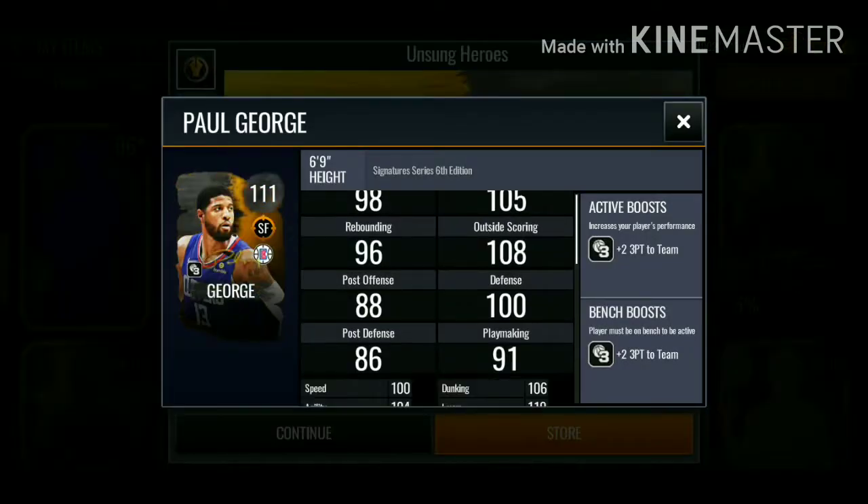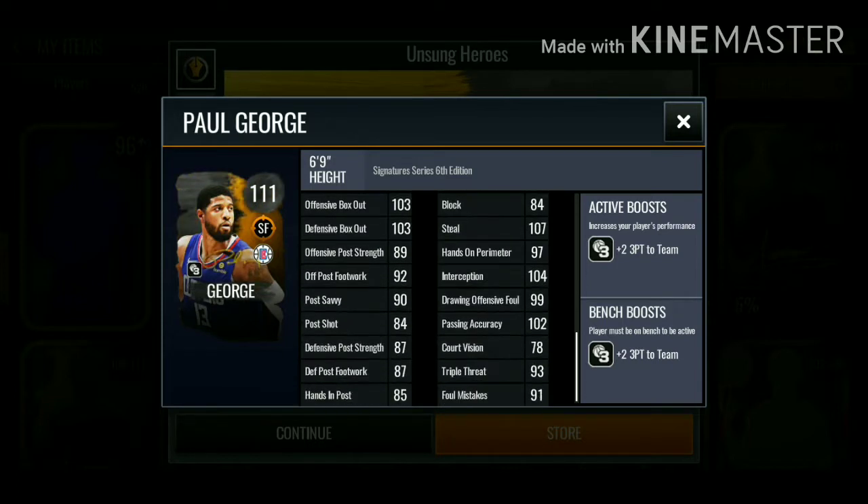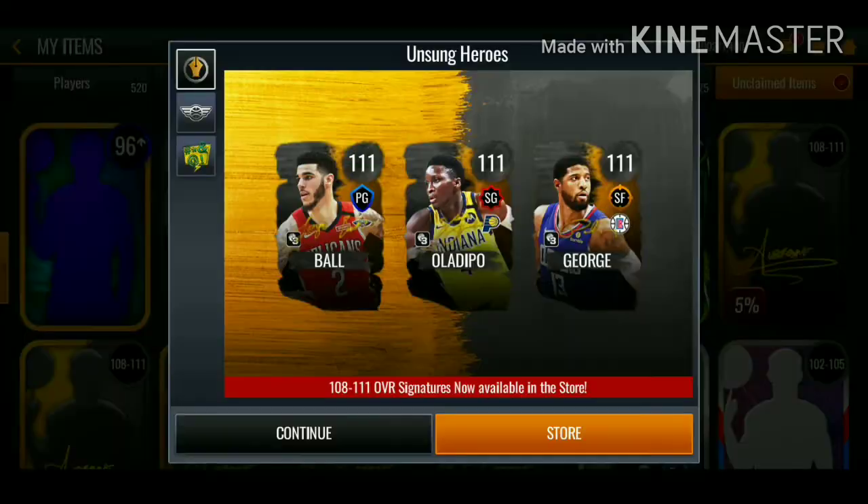Let's check out Paul George: he has 110 layup, 114 mid-range, 109 three-pointer. He has really good shooting stats, decent box-out stats, 107 steal. So yeah, that Victor Oladipo is definitely the best one.